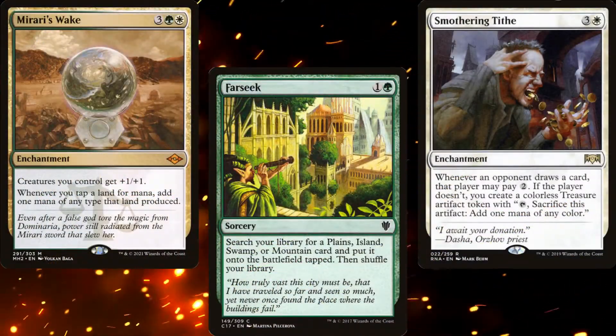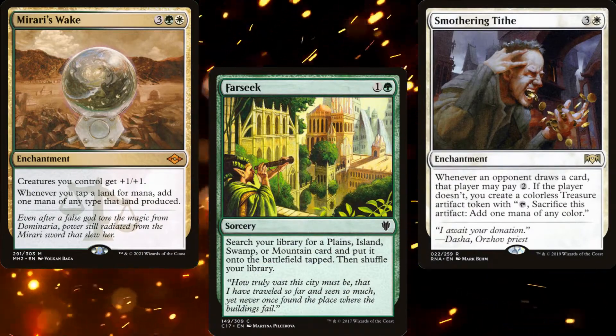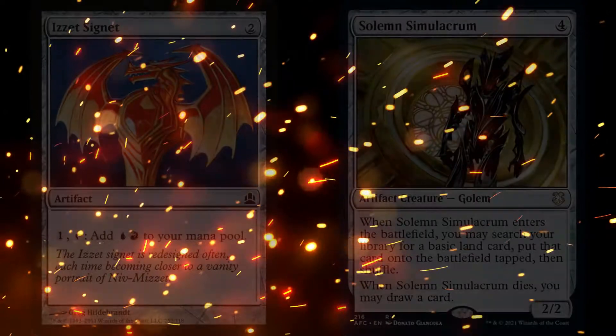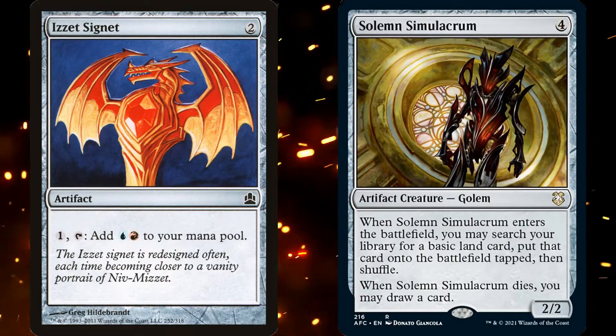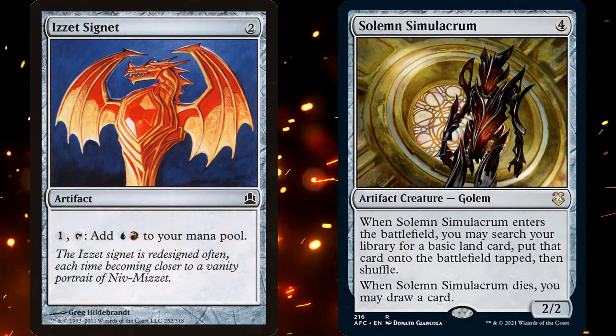Now most of our deck is either red or green, so we're also running all seven of the Guild Signets that tap for either green or red mana: Boros, Golgari, Gruul, Izzet, Rakdos, Selesnya, and Simic. The reason we're running Signets instead of traditional land ramp is because we're only running 12 basics in our deck, and in testing the list, I found myself running out of basics prior to switching to the Signets.